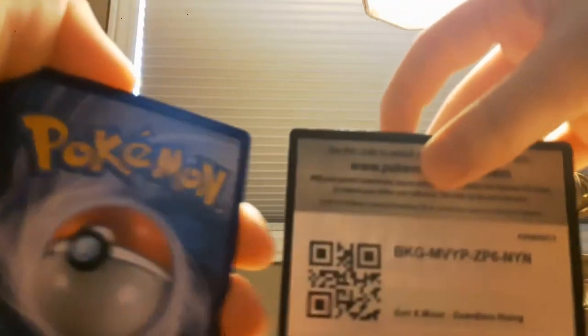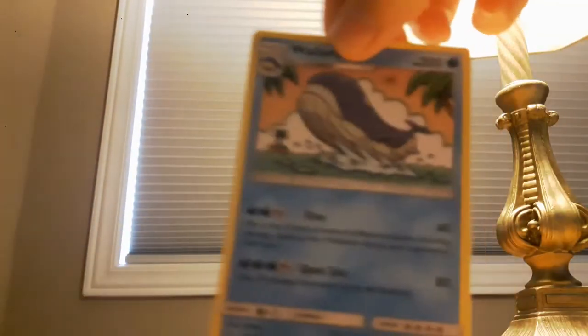Now we're going to get on to the last pack — another Sun and Moon Guardian's Rising. That pack opened really quickly and easily. The first thing I see is a Castform. Cards: Electric Energy, Sliggoo, Fletchinder, Weepinbell, Castform, Snorunt, Pancham, Litwick, Patrat, Reverse Mudbray, and a Wailord Regular Rare.